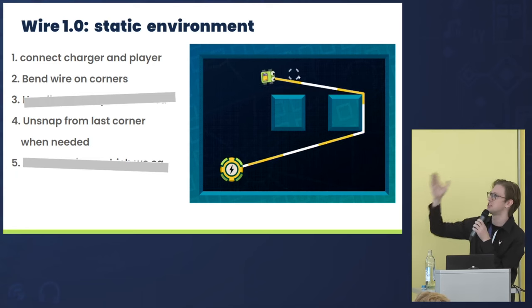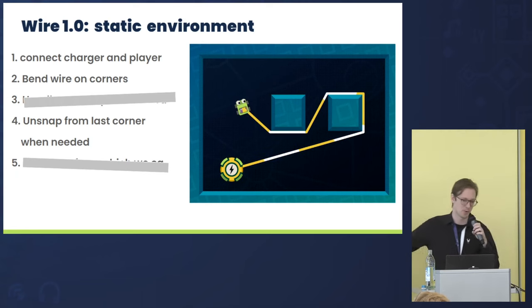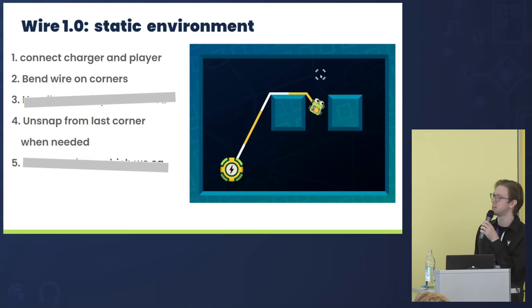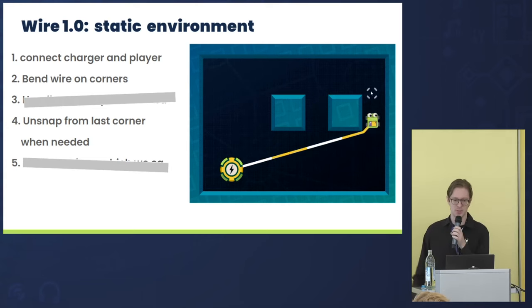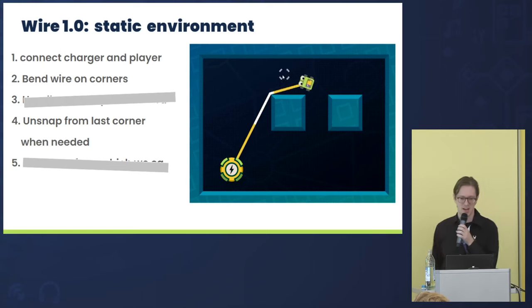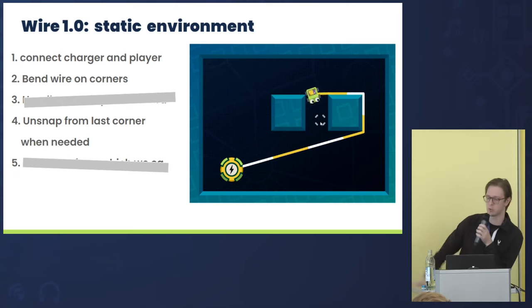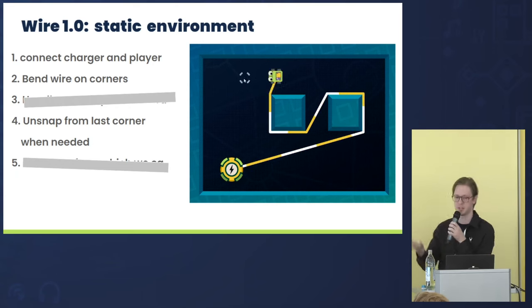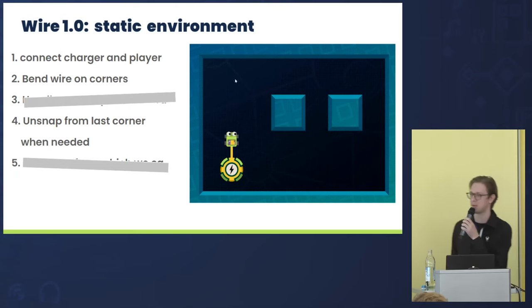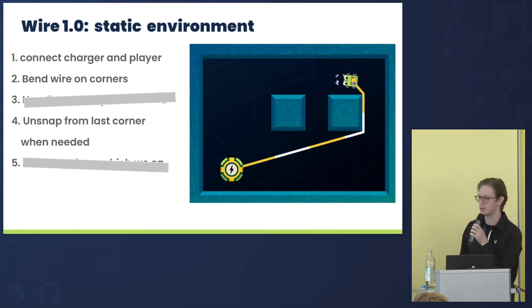First of all, you can see that the charger and robot are connected by a line. I'm using Line2D for it, but in code it's just an array of points. We want to detect when this line — or wire — touches corners, and we want to add new points to the wire so it bends around the corners. We also want to unsnap from corners. We'll try to analyze and verbalize how that should work in code.